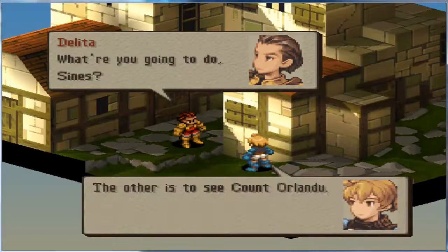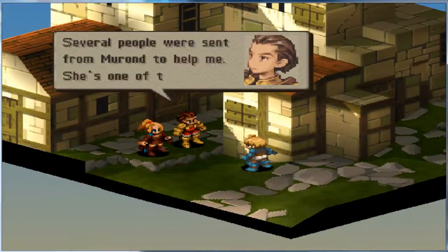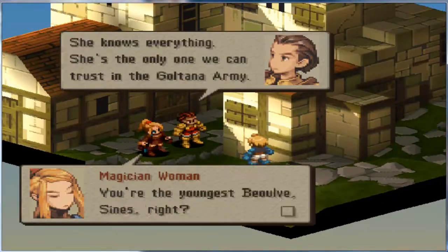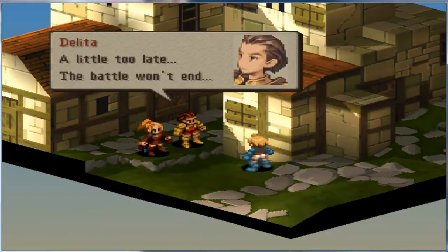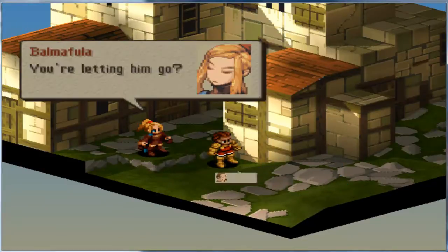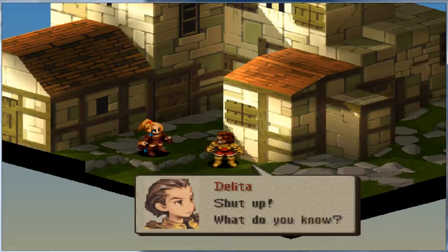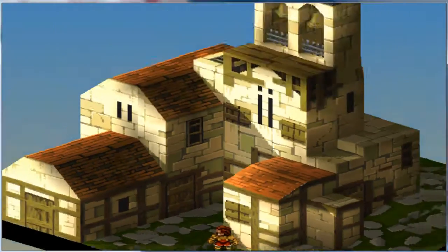All right, this is when we meet Balmafula, I think. I actually don't really remember what the story is from here on out. I said before there's not really a coherent narrative. Maybe there is — I just kind of don't care by the time I get to chapter 4. As far as I'm concerned, the storyline ends when you kill Y-Graph. After that, you just run around murdering Zodiac Beasts.